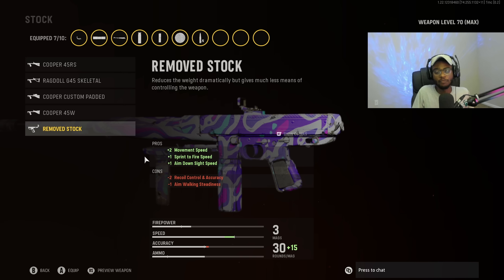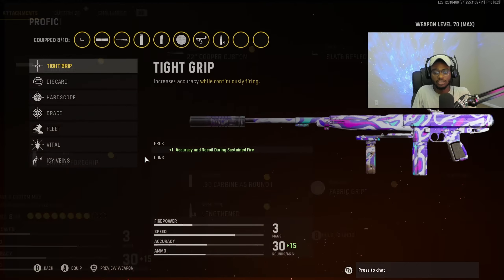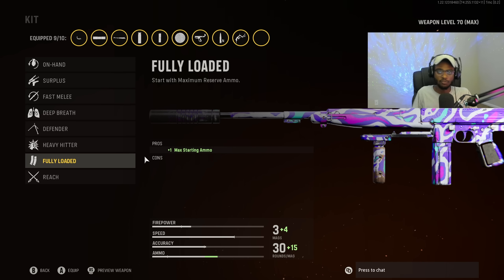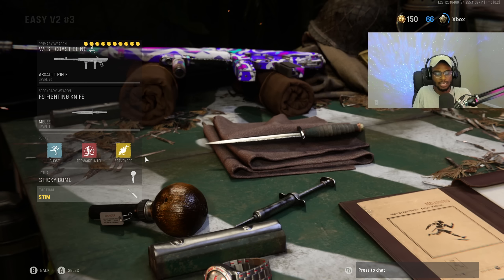This is why I love the Cooper so much — you can do whatever you want with this assault rifle and not get punished when running the right setup. For proficiency, just like the Vargo S, we are going to put on Icy Veins for two-in-one: increased reload speed plus increased recoil control while injured or suppressed. If you guys are playing objective or Blitz modes, this is pretty much always enabled. You're going to be locked and loaded and more accurate every gunfight. Finally for the kit, Fully Loaded — rock this AR from kill one to kill 25 for that V2 rocket. The setup is the combat knife, Ghost, Forward Intel, Scavenger, sticky bomb, and the stem shot.